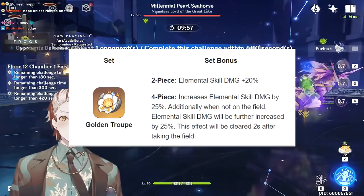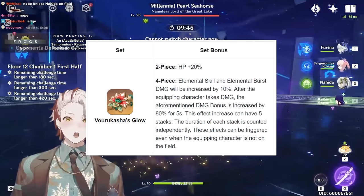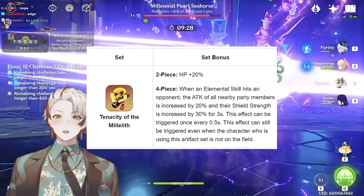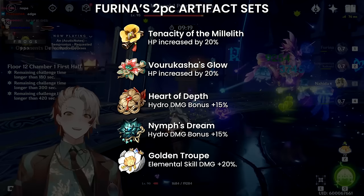Vourukasha's Glow on paper looks pretty decent, but after testing, the HP drain from her elemental skill summons when they attack does not count as her specifically taking damage for the 4-piece set, so it doesn't proc. Otherwise it would have been pretty good since you get 20% HP and skill/burst damage. For purely supportive Furina, 4-piece Tenacity of the Millelith works perfectly — she'll have 100% uptime on its passive and gains from the 2-piece HP%. Any 2-piece/2-piece combination of HP%, Hydro damage bonus, or elemental skill damage bonus can be used temporarily until you finish a Golden Troupe 4-piece.